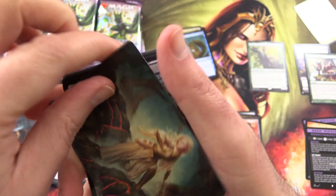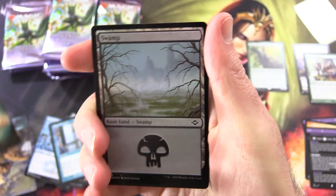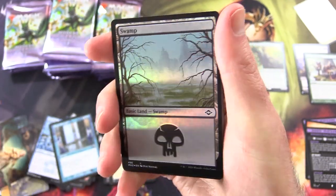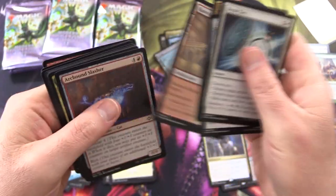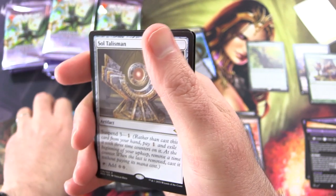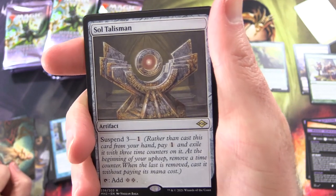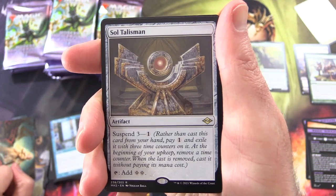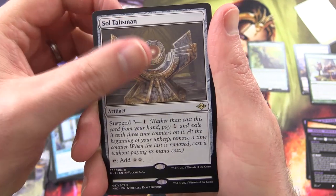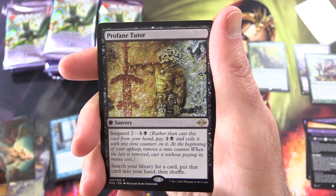A Foil Swamp and a bunch of commons and uncommons. We will be slowing down in future videos, really soaking everything up, but for now we're trying to get through an entire box. Soul Talisman — what is it adding? Colourless, like a Sol Ring for Modern people were saying, though it has to spend three so it's a bit slow. Profane Tutor — yes, awesome.